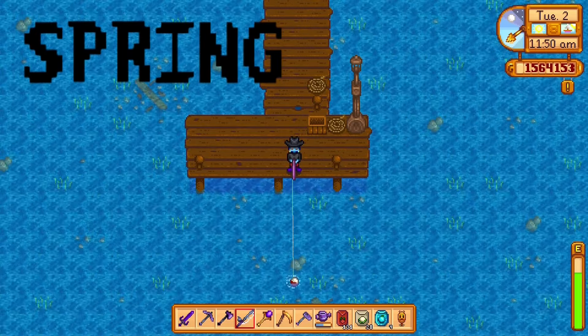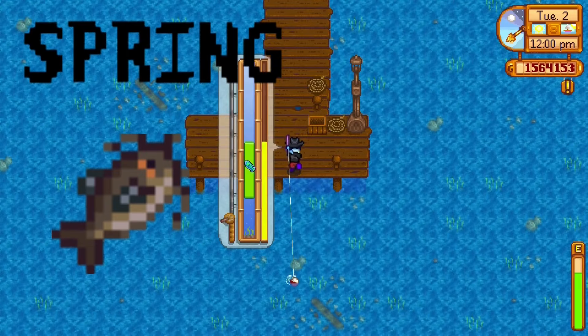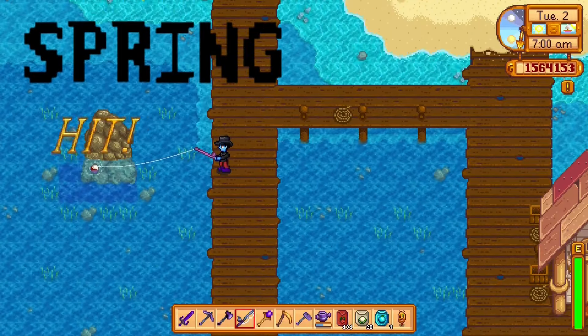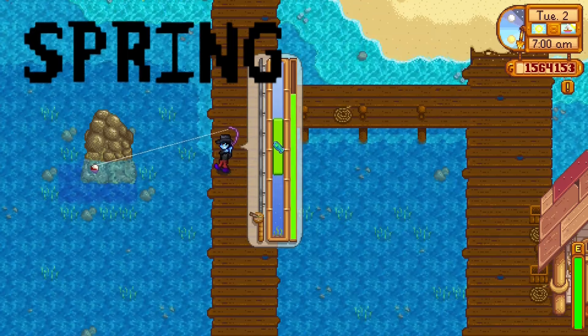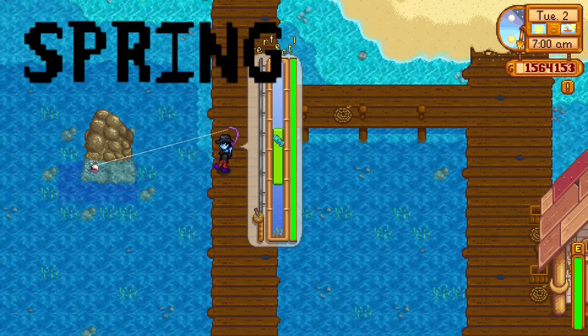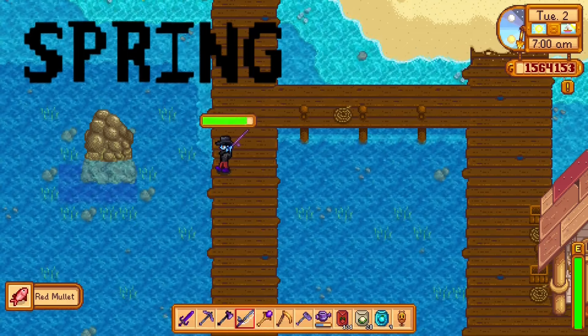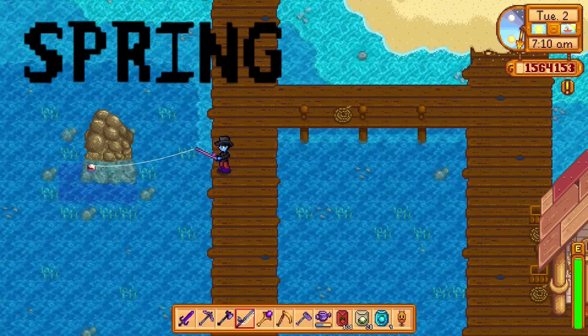The catfish can be found in spring between 6 a.m. and 12 a.m. only, so this one does have a time restraint. It can be found in the river — go to the river between 6 a.m. and 12 a.m., it's a nighttime fish. Also it has to be raining; if it's not raining you're not going to be able to catch the catfish.